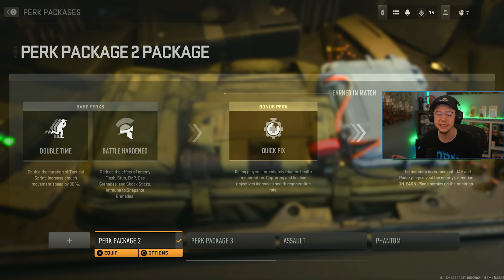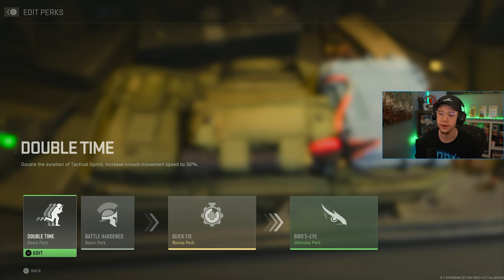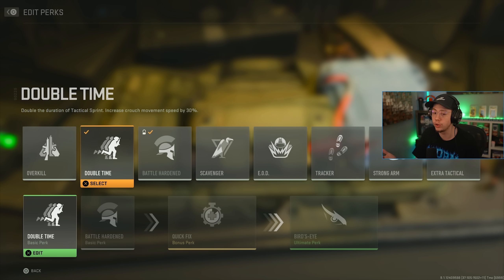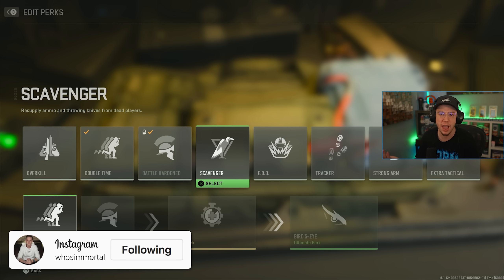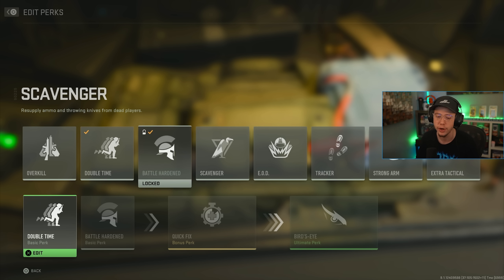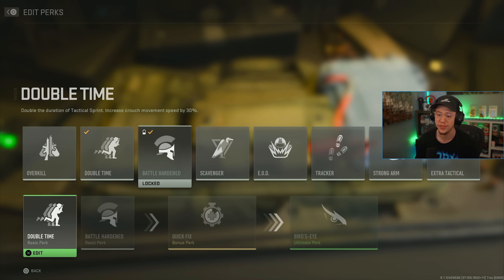For perk packages my go-to consists of Double Time and Battle Hardened as Perk 1. You could use Overkill if you want two primaries, but it's so easy to find other weapons on the ground that I don't feel it's necessary. Scavenger is decent for ammo on high streaks. I go Double Time because with slide canceling not really being a thing, having that doubled tac sprint duration is a huge benefit — and Battle Hardened helps with all the nade, stun, and flash spam.